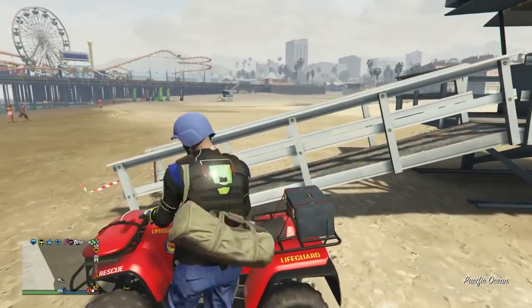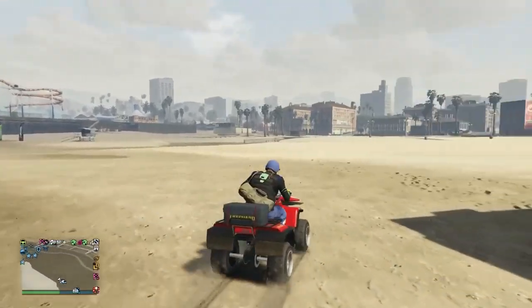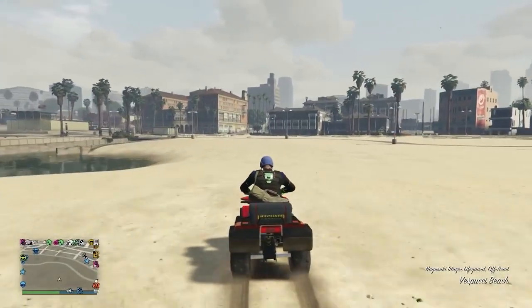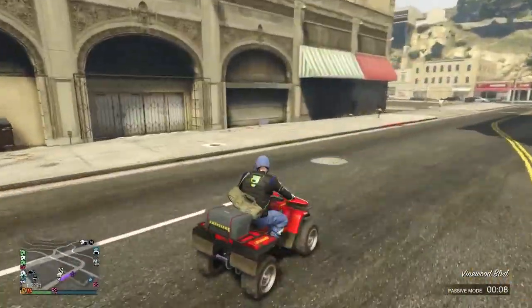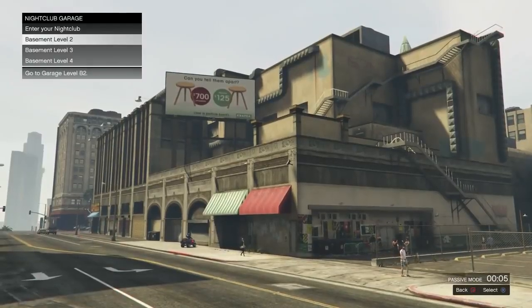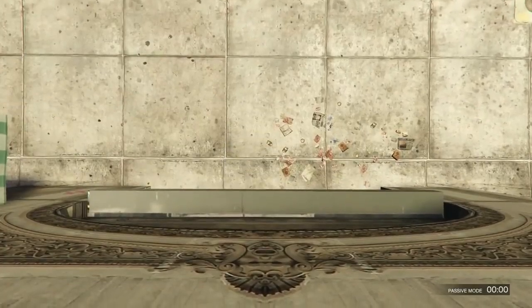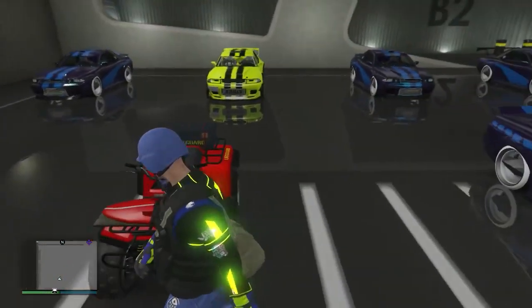Once you get lucky you'll finally see it at one of the lifeguard posts. I've found it a few times on different accounts. I'm going into passive mode and driving over to my nightclub. Make sure you're going into an empty spot in the nightclub garage — very important. Do not transfer vehicles, just drive into an empty spot. I'm going into B2 where I have one empty spot.